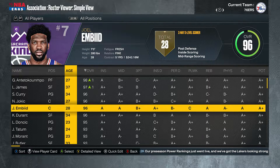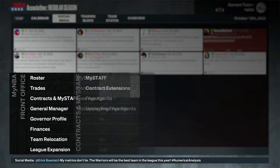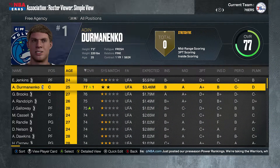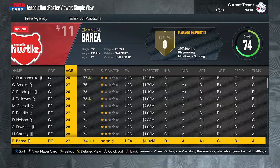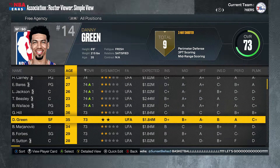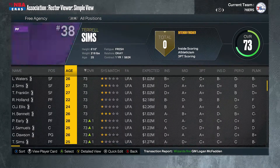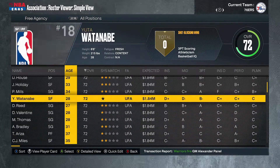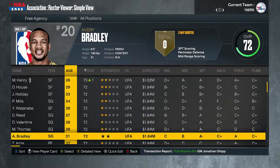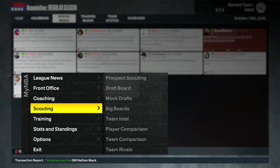Now let's check free agents — see who remained. Not really any big names. These are guys who signed to the G League. George Hill, Danny Green, Brent Forbes — guys who could be picked up later in the season if there are injuries. Daniel House, Patty Mills — guys available if something happens during the season.